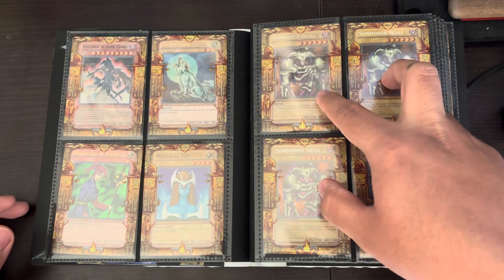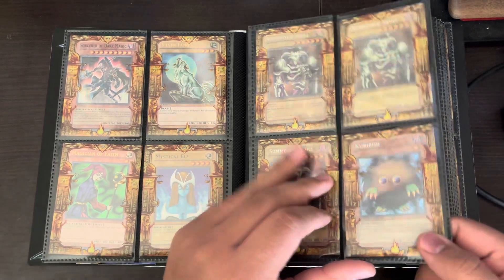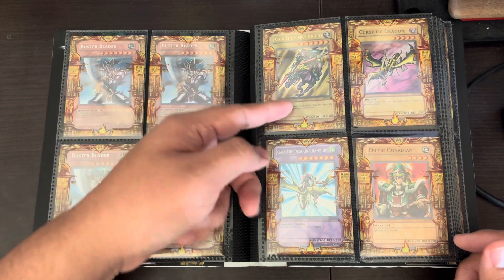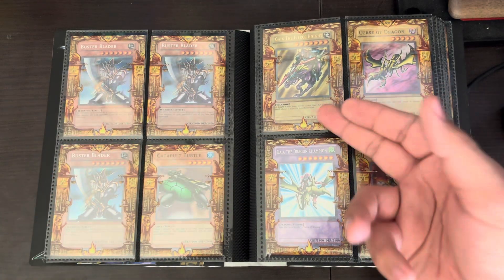These three are the 10 Summoner Skulls. I think this is from the 10 or just a Secret Cerberus. 10 Buster Bladers. Super Catapult. Ultra, Super. And this is the original LOB one — both of these.